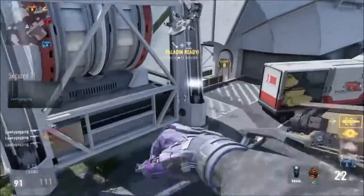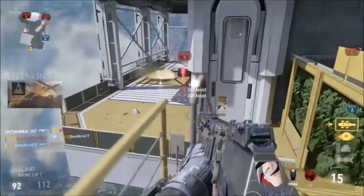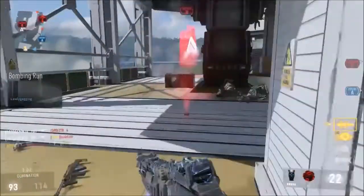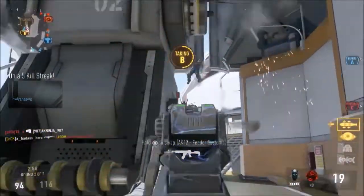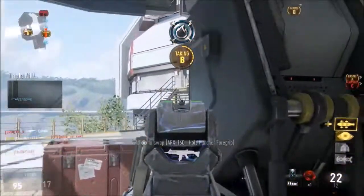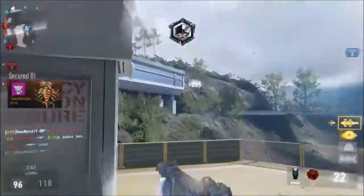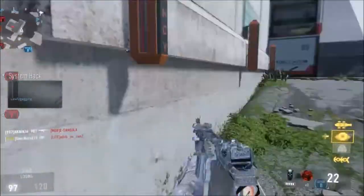If you want to stick around to the end where I open the supply drop, I'm pleasantly surprised and very happy. The gun I get is one I've been wanting — I have the other elite variant. I got an elite gun in a supply drop and I was still recording when I opened it. I was like, well hey, if I get something I get something — and look at that, I got something. Pretty happy about that.